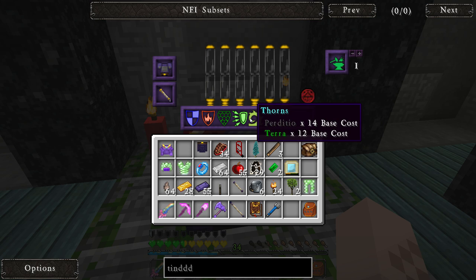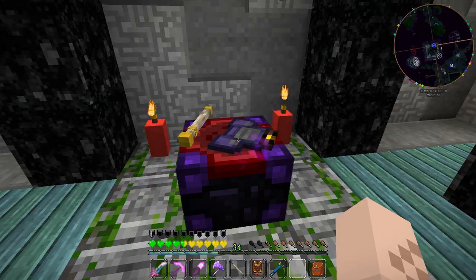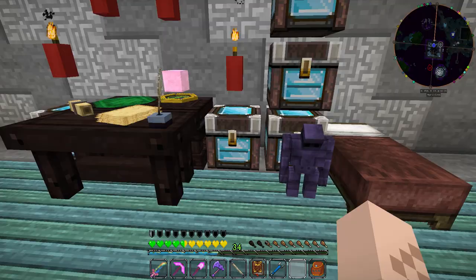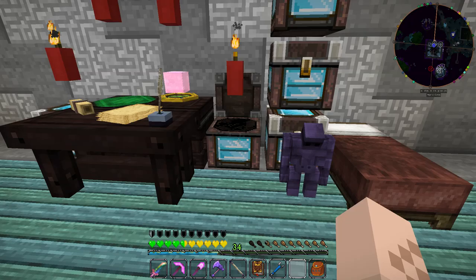For the chest plate we definitely want Repair, Thorns, and Protection — that's about all you can put on a chest plate, so let's do it. In order to make the fishing golem we need a few things. I think we're going to have to do an infusion too, so let's grab this stuff. Let's dump some stuff in a chest first. That little guy's already down — we'll just leave him there for now.